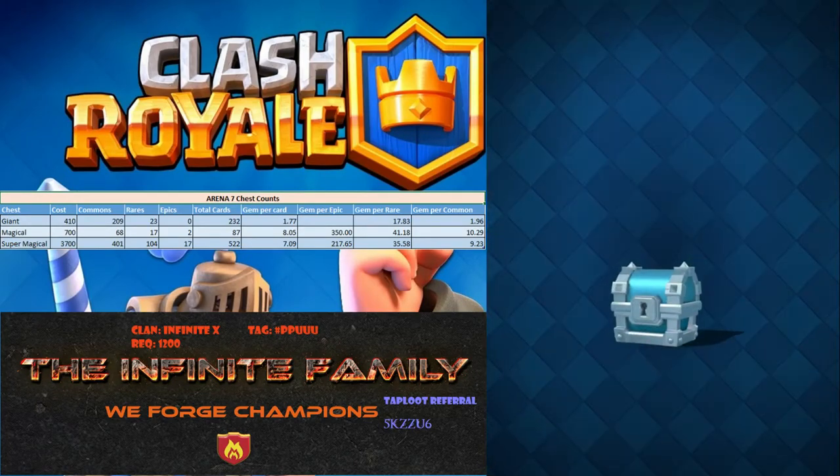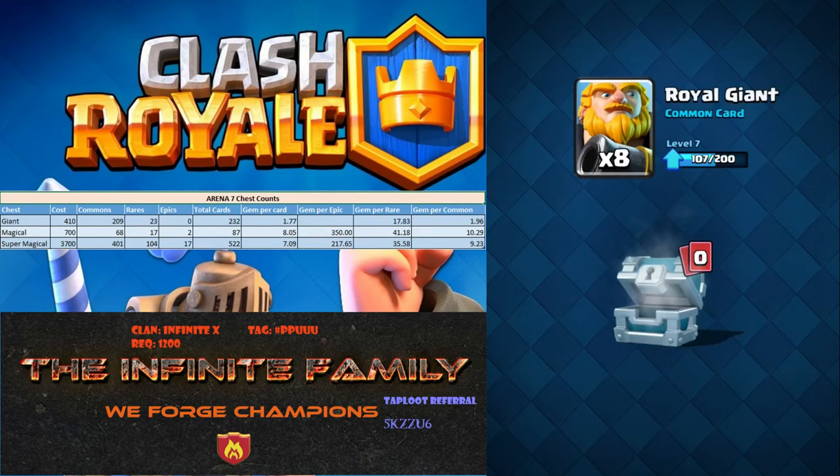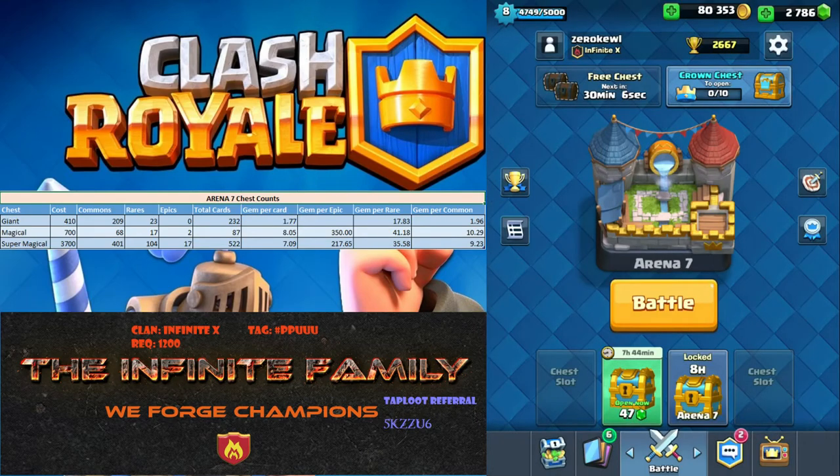So let's open up our free silver chest. I've been on a good streak — my crown chest had an epic, then I got an epic out of my next free chest, and then in my far right slot I had another epic.